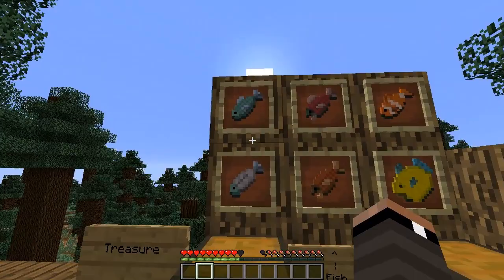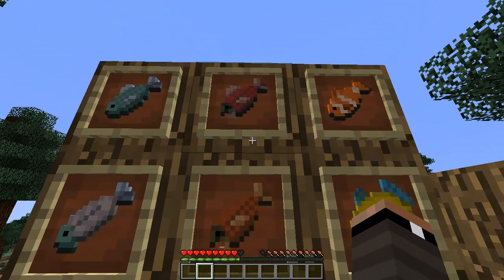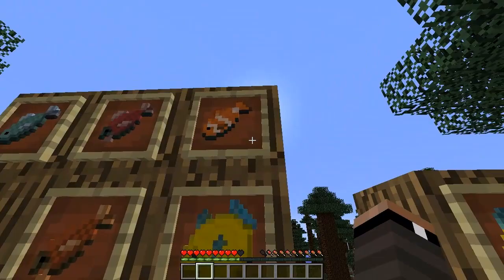The first thing is new fish. Previously you could catch a fish and cook it, but now they've added four new fish as well. Up here we have a raw salmon and a cooked salmon, and here we have a clownfish and a puffer fish. The raw salmon and cooked salmon can both be eaten. I'm not sure yet if the clownfish can be eaten, but the puffer fish can be eaten and it gives you a crazy effect.